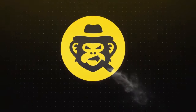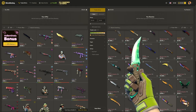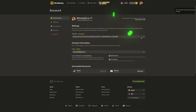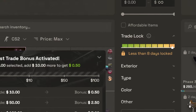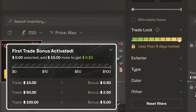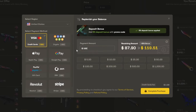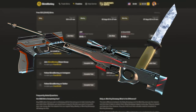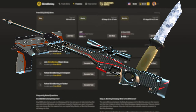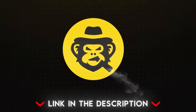Today's video is sponsored by SkinsMonkey. SkinsMonkey is an automated trading bot site that allows you to quickly and easily exchange your skins at a fair price. Simply log in through Steam, add your trade URL, and you're good to go. If you use my code, you'll get up to $5 completely free on your first trade, and a permanent 35% deposit bonus anytime you add balance on the site. Under the freebies tab, SkinsMonkey is always running daily, weekly, and monthly giveaways, so even if you don't have any skins, SkinsMonkey is the website for you. The link is in the description below.